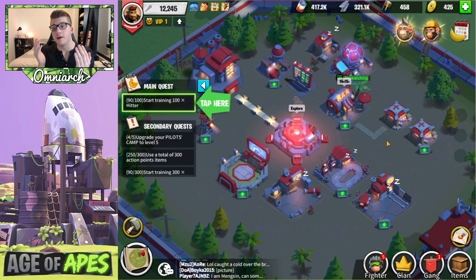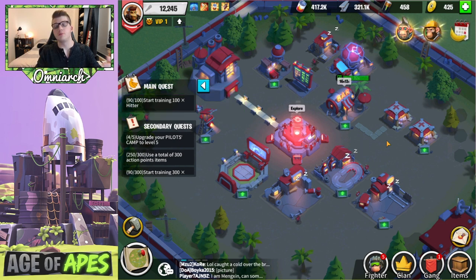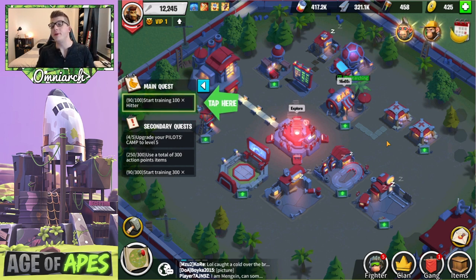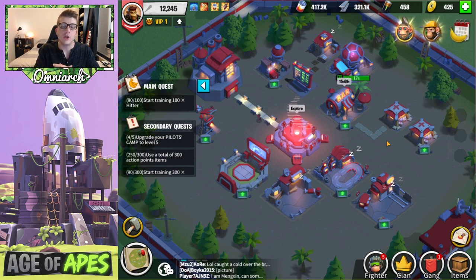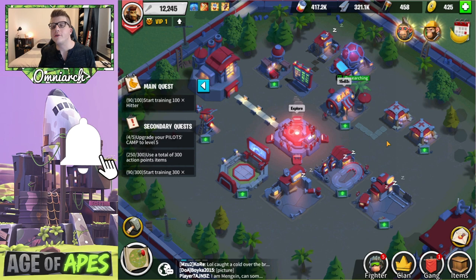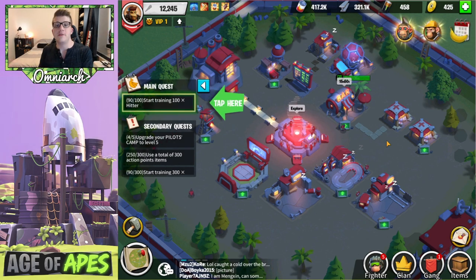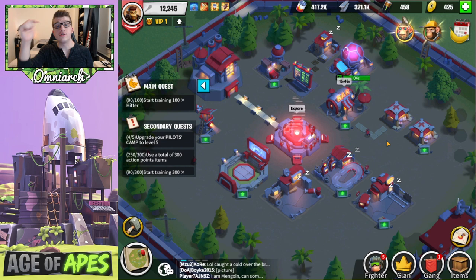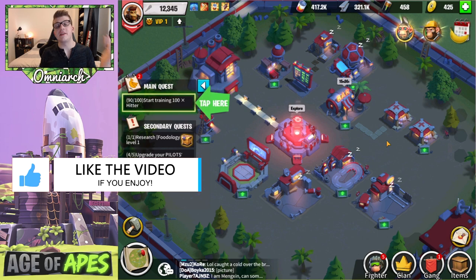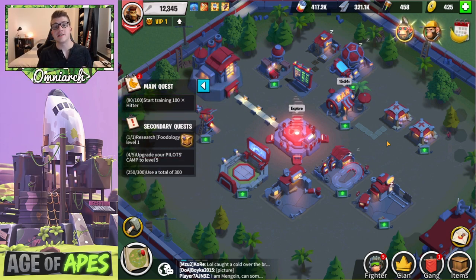I'm going to be keeping up with this account now that I can actually play on my phone. The amount of time and effort they're putting into this game really shows how much they want it to do well — they're pouring everything into it to make it fun for everybody. There's a link in the description below to download Age of Apes — it's absolutely free to play. I'm playing it on BlueStacks on my computer, but you can also play it on Android and iOS. If you enjoyed this video, drop a thumbs up, comment below what you want to see, subscribe if you're new, and follow me on social media. This has been Omniarch — I'll talk to you guys soon, peace.